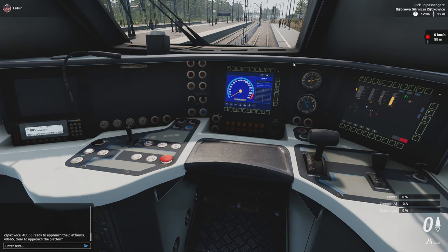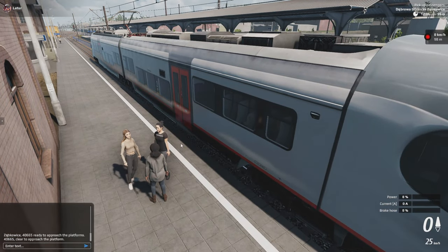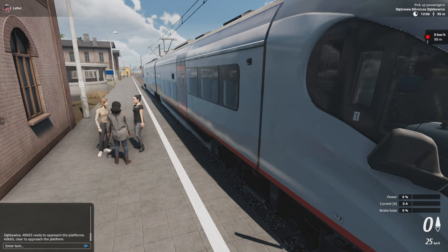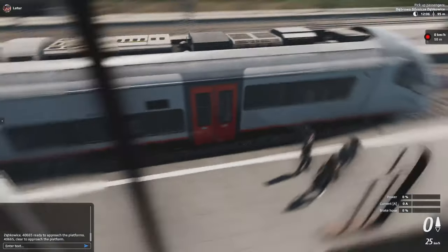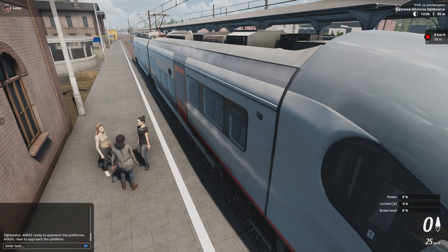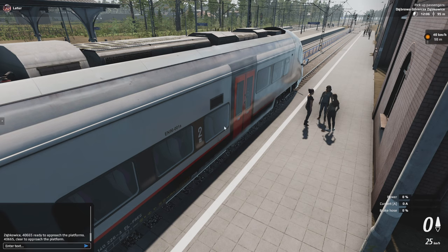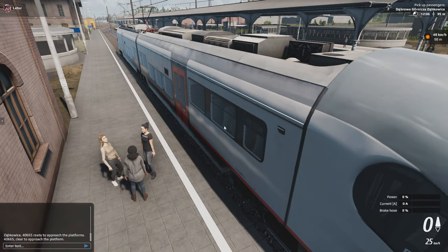Since we are standing next to a very low platform, I will activate the step. Unfortunately there don't appear to be any passengers trying to board this train — that is very unfortunate. Let's get back to the cabin.